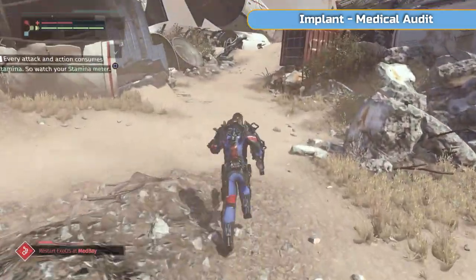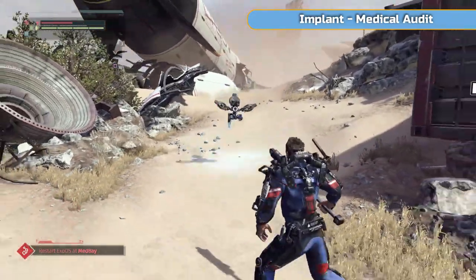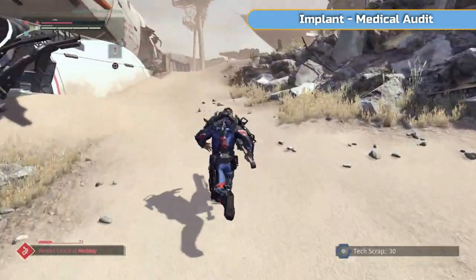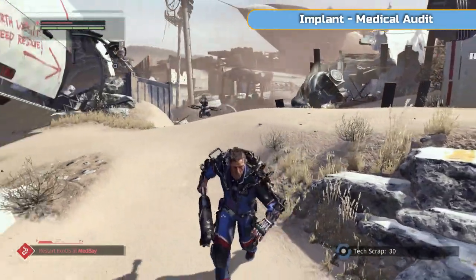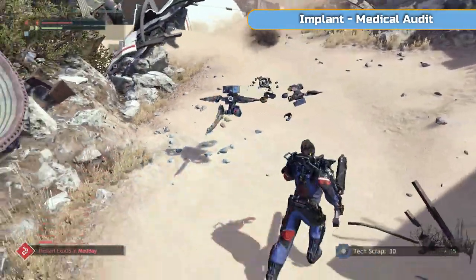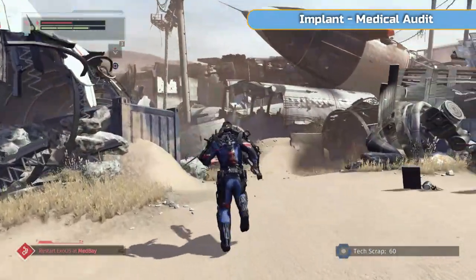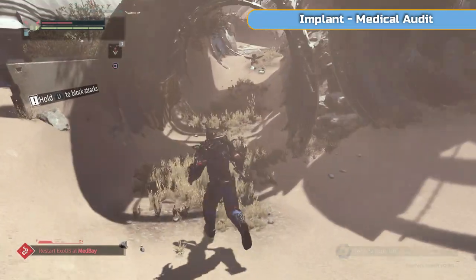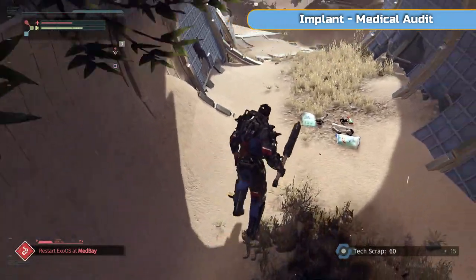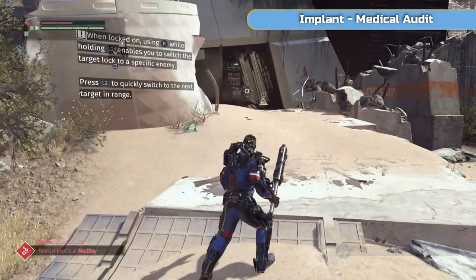Just run through this first part and do these easy drones — get used to them. You can block in this game using L1, but I don't block — I prefer to dodge. Blocking eats into your stamina. I'd rather just dodge around enemies and attack them. It's better that way.